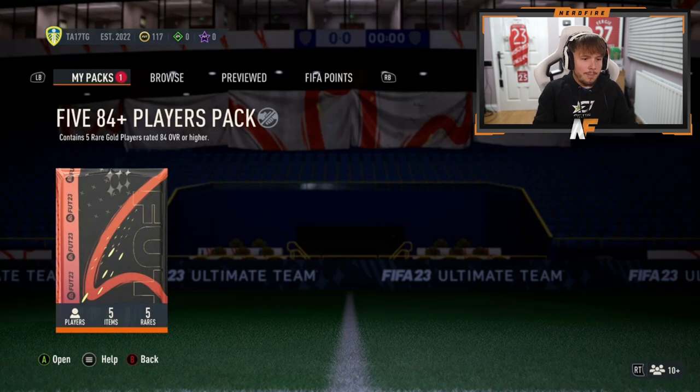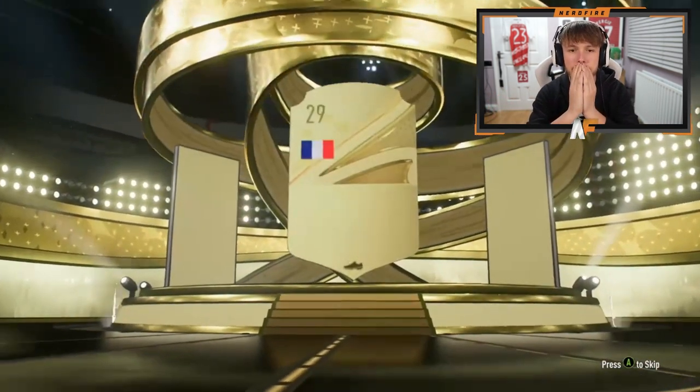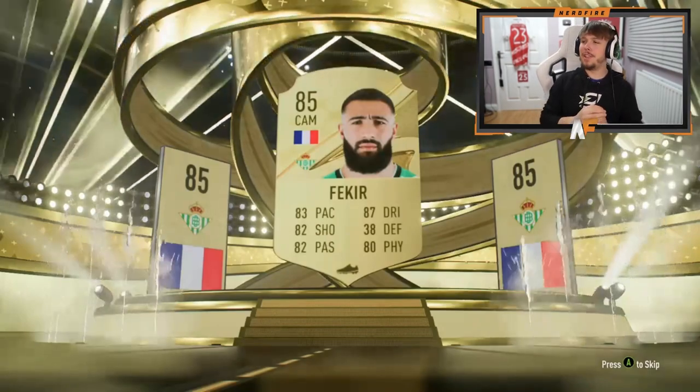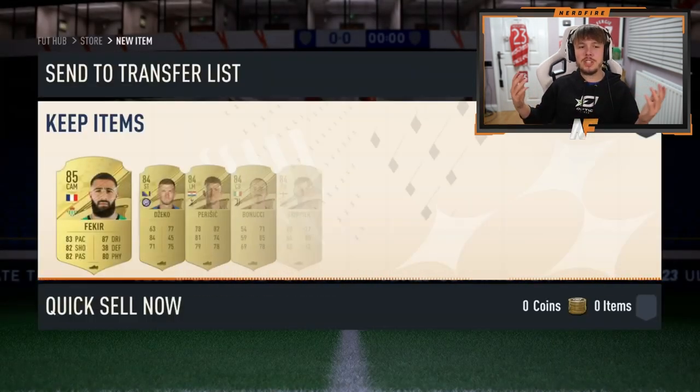Tyler's here — we've got to end on a walkout. We have to end on at least a walkout. He has sent it. Absolutely terrible. That wraps up the 84 plus times fives for Fantasy Foot Team 1.